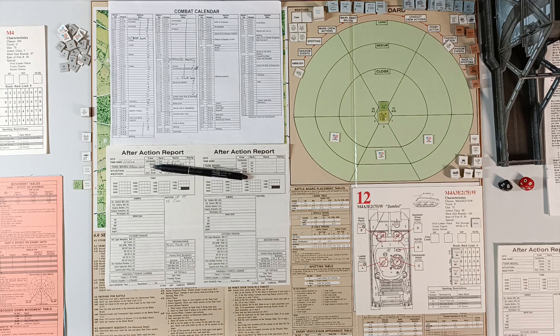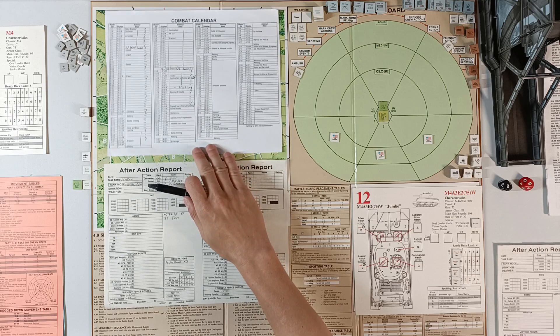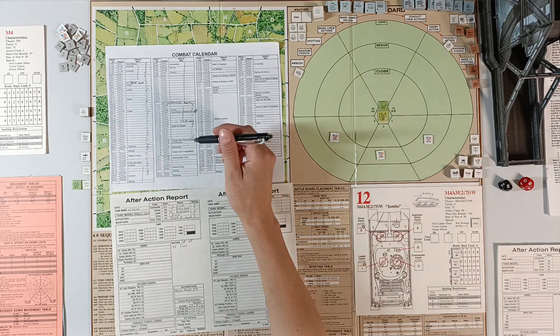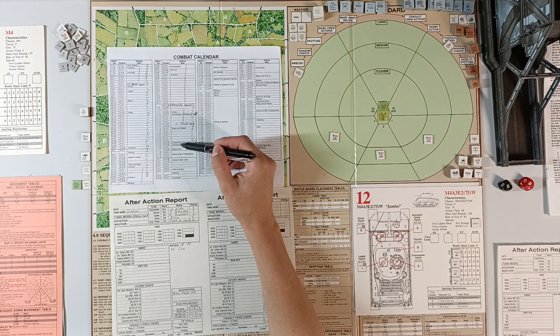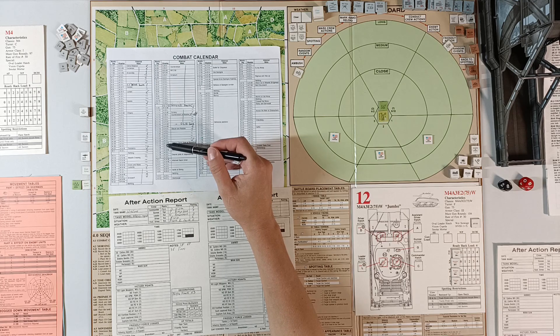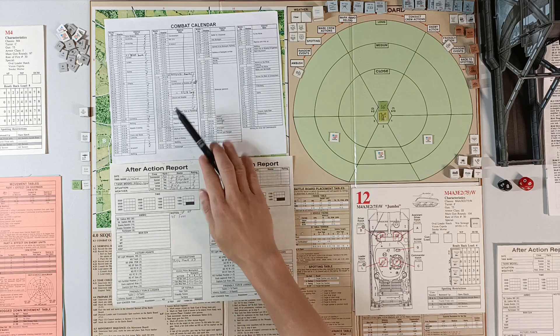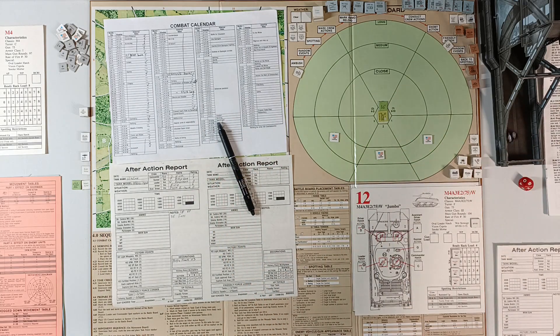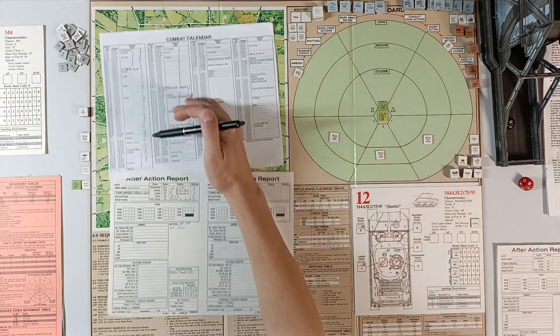Hello everyone and welcome to yet another episode of Patton's Best. For some crazy reason we're still alive. This is episode 23, so it's our 23rd mission. Our next rolling is going to be on counter-attacks, that is the 25th of November. Combat will most likely happen on a roll of 7 or lower. We're rolling 8, so we don't have any counter-attacks.